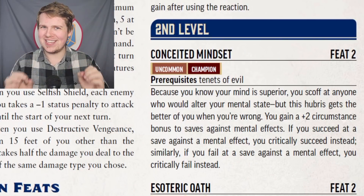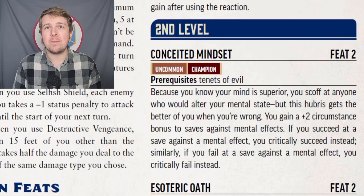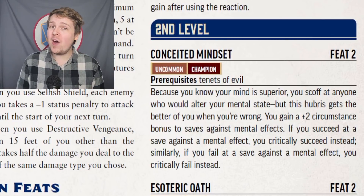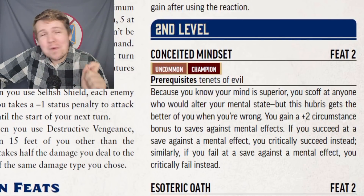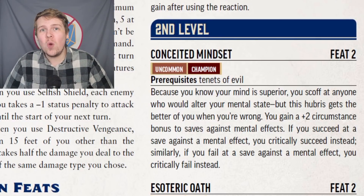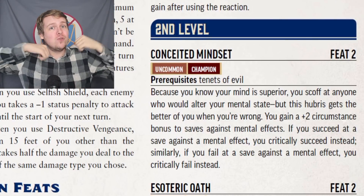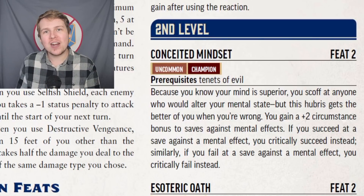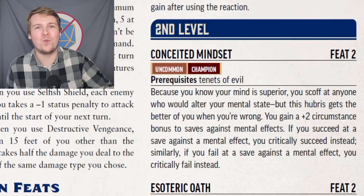Conceited Mindset is a really interesting feat. You get a permanent plus two to all saving throws against mental effects. Should you ever succeed, you automatically critically succeed. But because of your hubris as an evil champion, should you fail your saving throw, you automatically critically fail. This is cool, this is risky, and I want to see more feats like this where it has a really powerful bonus but a really bad downside. Odds are you should succeed all of your mental saves — you're already an expert at will saves and you're getting a permanent plus two. But should you fail, you're failing hard. It's basically roll a die and they're half ones and half twenties.